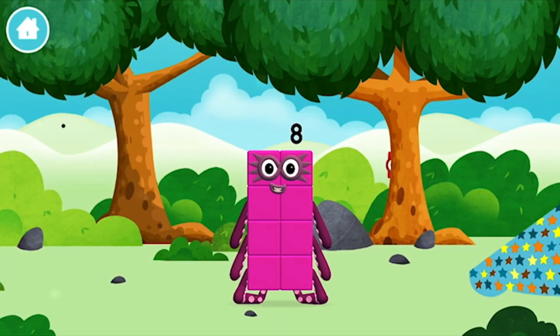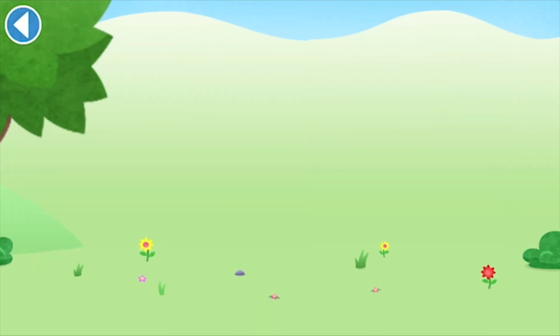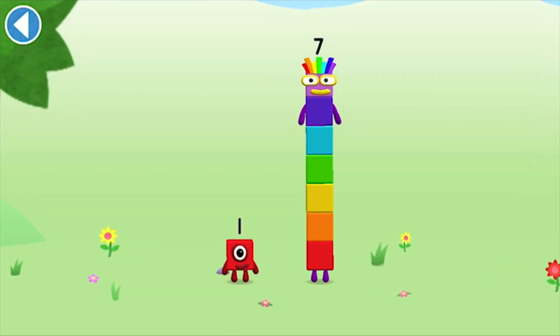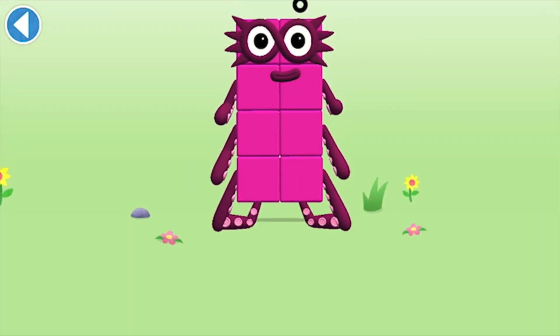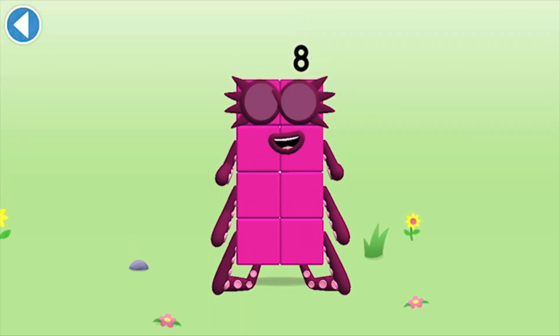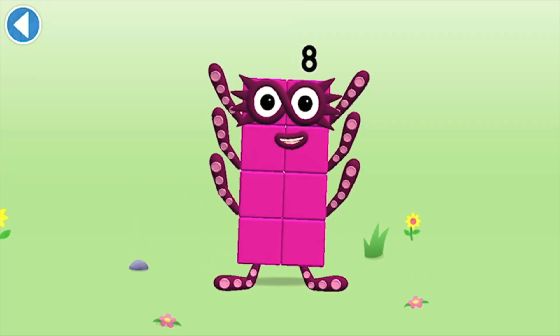You made a new number block. You're about to meet number block eight. Eight. Can you add one to seven and make number block eight? Drag number block one onto number block seven. Brilliant. This is number block eight — made up of eight blocks.